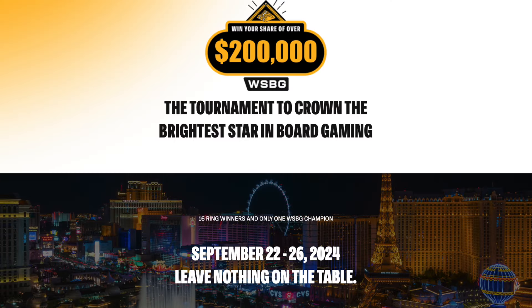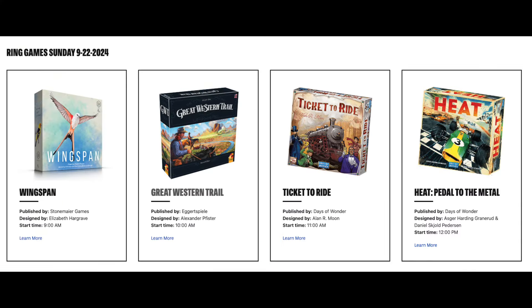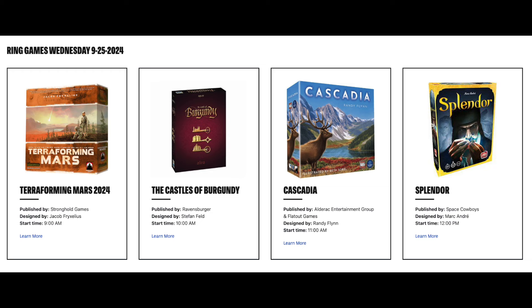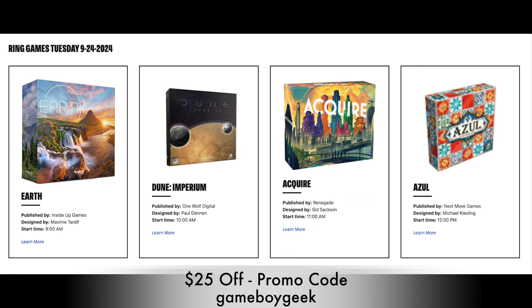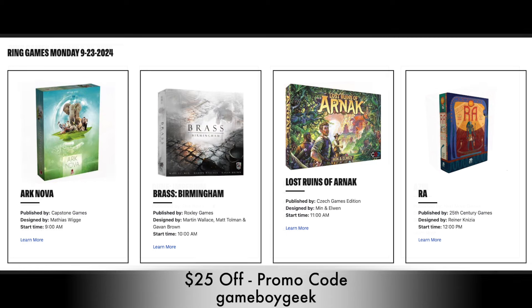Before we get to number one, I want to let you know about an upcoming opportunity to win money while gaming. The World Series of Board Gaming is in Las Vegas from September 22nd to 26th, giving away over $200,000 in cash and prizes including Super Bowl-style rings to the winners. There are 16 different games available to play like Ticket to Ride, Heat: Pedal to the Metal, Earth, Brass: Birmingham, and more. Click the link below for details and to receive 25% off your entry using the promo code GameBoyGeek.